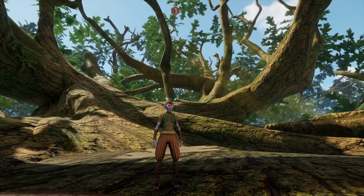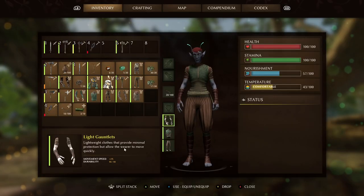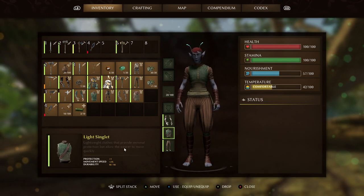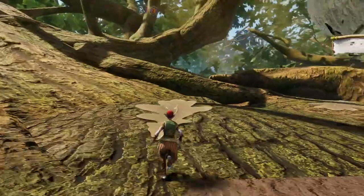Then we've got the Light armor set. This actually does give you some protection and also increases your movement speed. Each piece will give you 2 plus movement speed, with the chest piece and the leggings actually giving you protection as well. All three pieces have 90 durability, so the idea is that you'll run around a little bit quicker while wearing these.